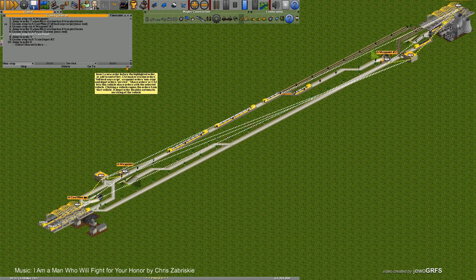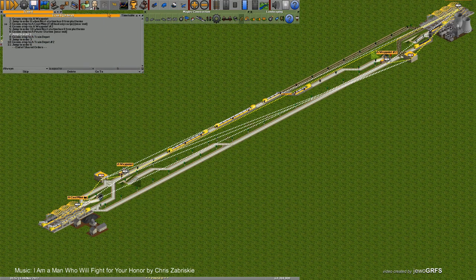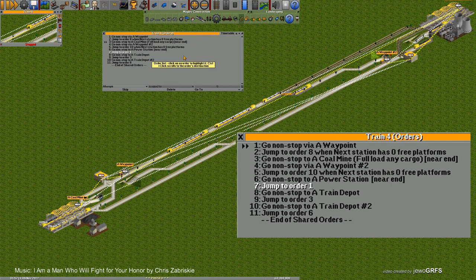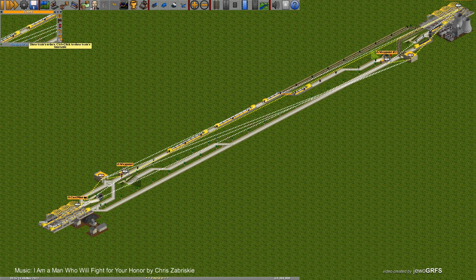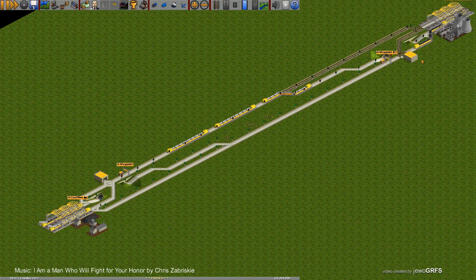After the power station, we don't want the train to go back to the depot — we want it to go always to the beginning of the list. So change it to always, jump to order 1. This is the proper, elegant solution. Now we need to change the next order to go to the waypoint. Every train has to be updated: go to waypoint, go to waypoint, go to waypoint. I think it's done. Let's start the trains and see if this is working.